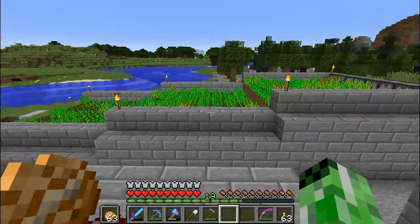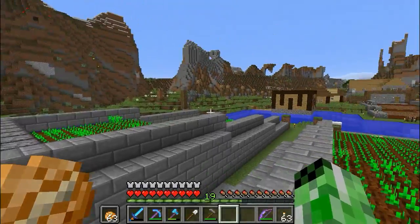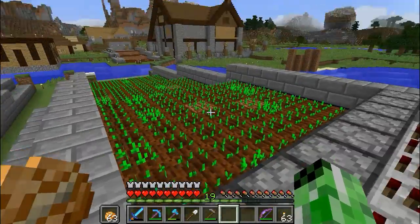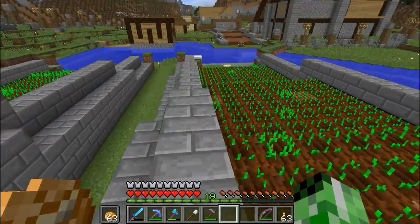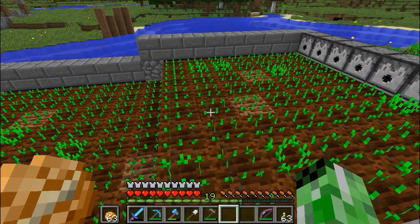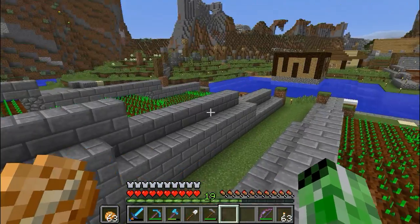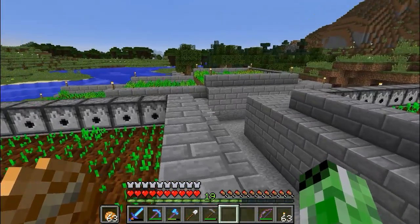So we got three beds. That whole system over there is all wheat. That whole system over there is all taters. And this is mostly taters for the moment, but I got a row of carrots down there, and eventually it's all going to be carrots. That's what I got for growing, and I think that'll be good. So we should not need to want for food anymore.